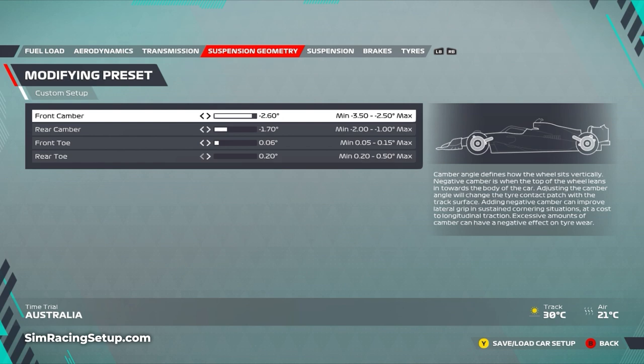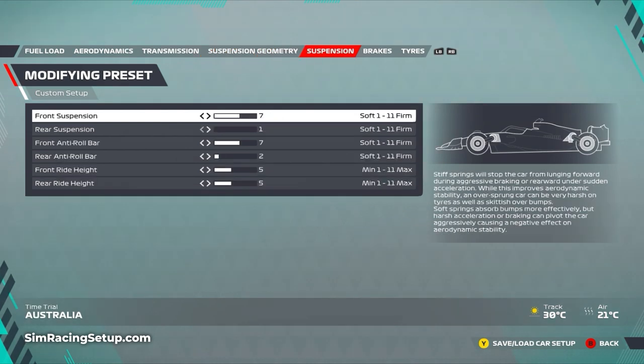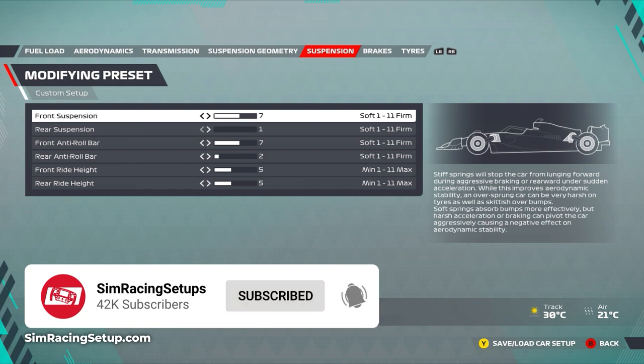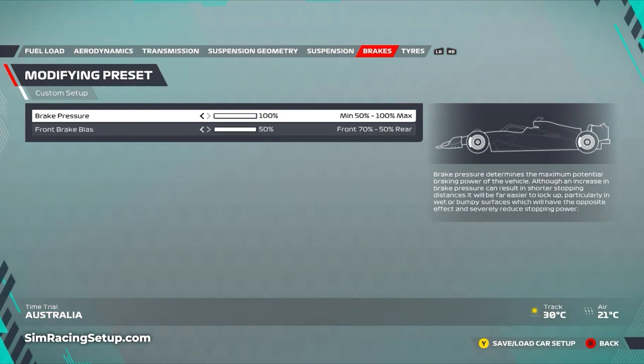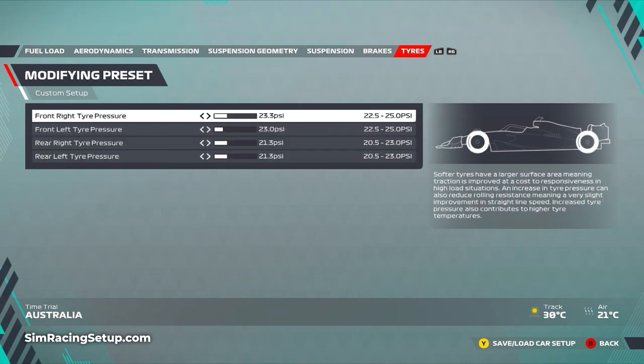The suspension geometry is a minor tweak - front camber at minus 2.6, rear camber moved further right for a little more rear stability at minus 1.7, front toe 0.06 and rear toe 0.2. The suspension felt pretty good - I've lowered the front suspension and front anti-roll bar to seven each, kept rear suspension at one, raised the rear anti-roll bar to two for a little more turning, and increased the front ride height to five with the rear also at five. For tires there's been a dramatic change: down to 23.3 on the front right and 23.0 on the front left - the front left wears more around the lap so I've lowered it a touch. Rear pressures are lowered to 21.3 on both sides.